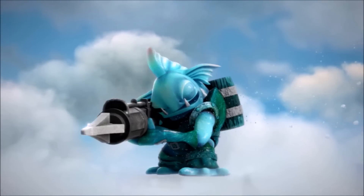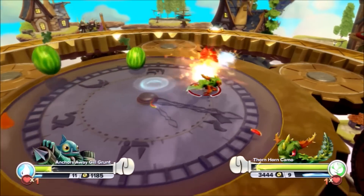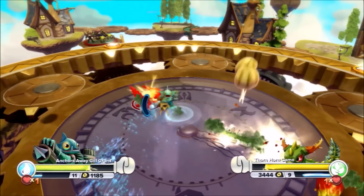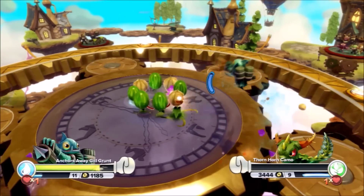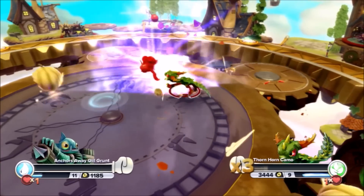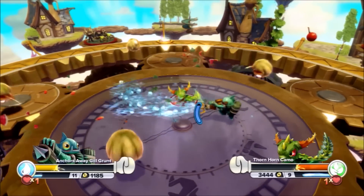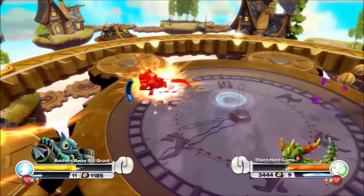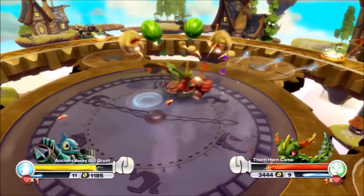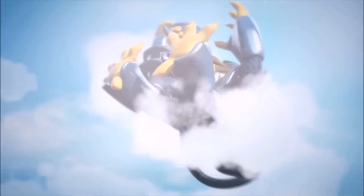Entry number 4 is Anchors Away Gilgrunt! Here he comes, right into the arena, wasting no time. Thornhorn getting the first hit. Thornhorn Camo really giving the fight right away! Look at that Anchors Away — Gilgrunt using his waters ability! There's a bomb on the outside. Nice knockback! And Gilgrunt lands — but Thornhorn Camo takes him after right away. Thornhorn Camo is taking the competition right here — he's knocked out one opponent already. And there it goes — the Anchors Away Gilgrunt! Thornhorn Camo with another elimination!